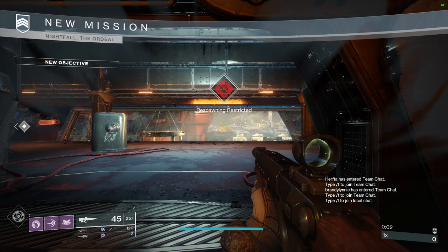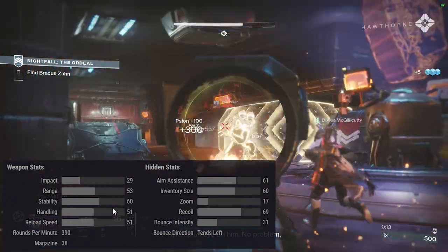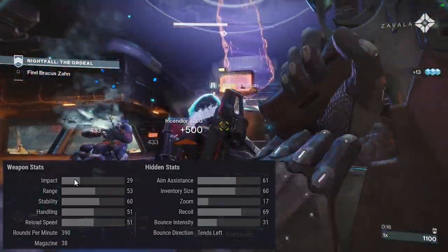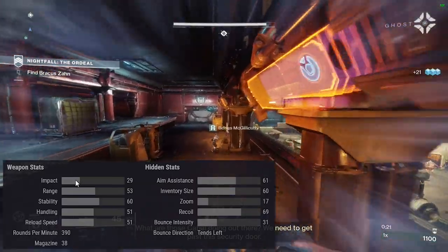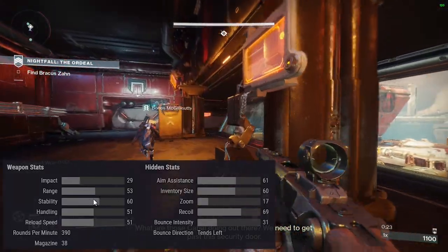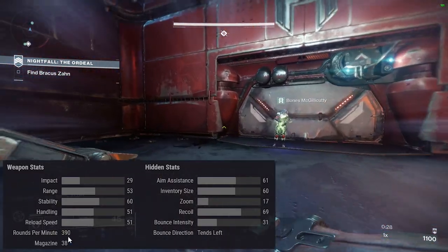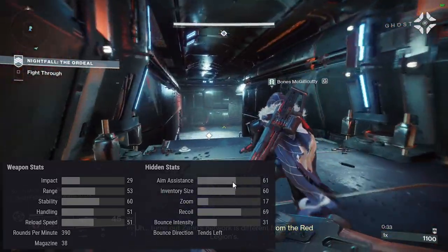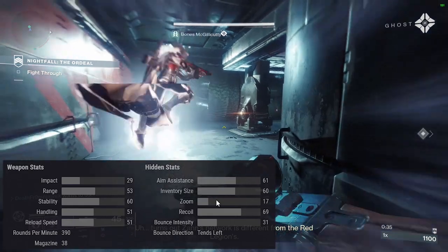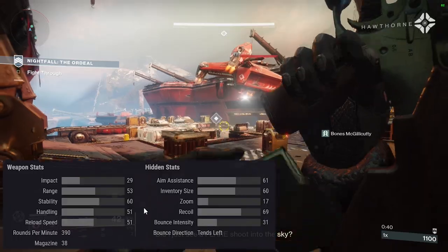Let's look at the perks and the random rolls and whatnot. We'll start with weapon stats because it's an interesting gun — it is a very middle-of-the-road gun. Impact of 29, range of 53, stability of 60 — that's pretty decent stability. Decent handling and reload speed at 51. It is a mag 38, RPM 390, and it tends left. Aim assist is moderate at 61, inventory size is decent, and recoil has bounce intensity — it tends left.